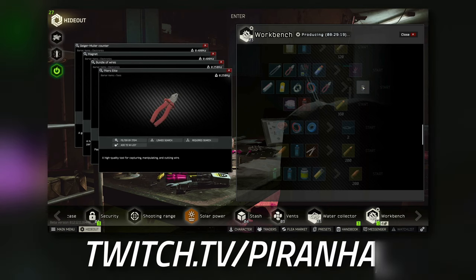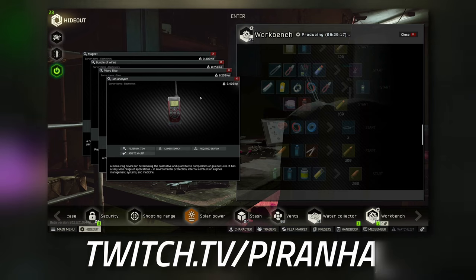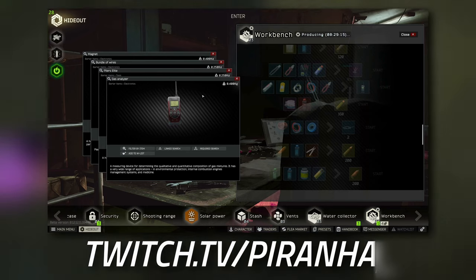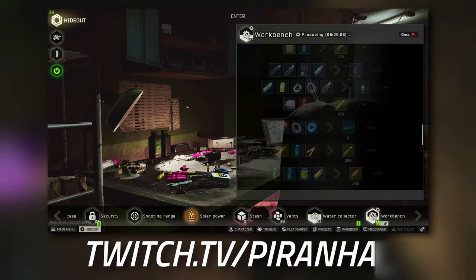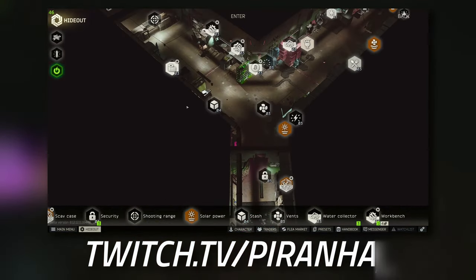Now to create one of these does take you 17-odd hours, so if you need to get all three of them for both of your Sanitary Standards tasks, this is going to take you three or so days to make. But I am going to show you in raid a few different locations where you can get some gas analyzers.